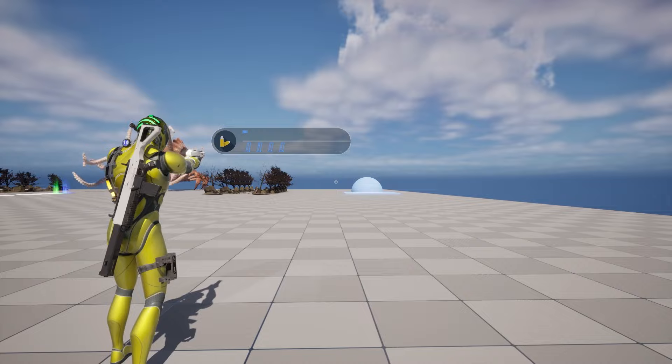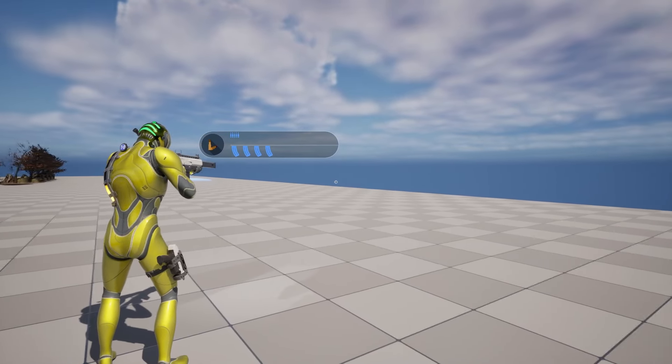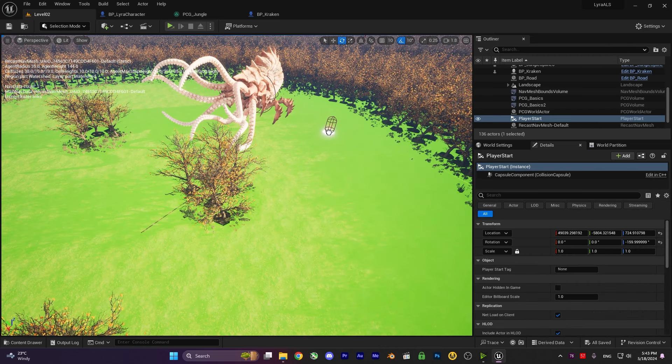Next, we do the UI part for our gun. We show how many clips and bullets are on our actual gun so it looks more modern. We also do the health bar like the Dead Space health bar, and even for the shield we do it like Dead Space as well.